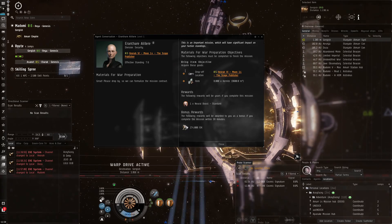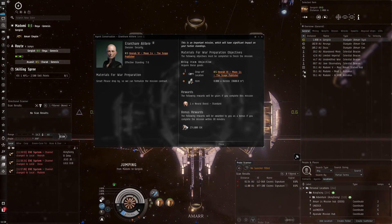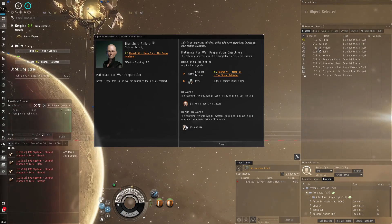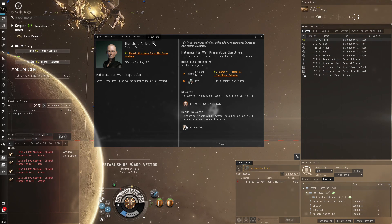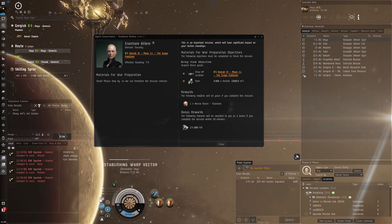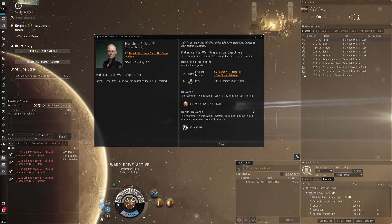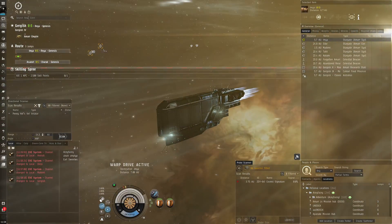The mission I'm doing right now is actually a really basic one I've never done before. I have to get 8,000 of these kernite rocks for a person called Ertha Elia. This person needs some rocks because of their war preparation — they need supplies, and that's what I'm going to do.